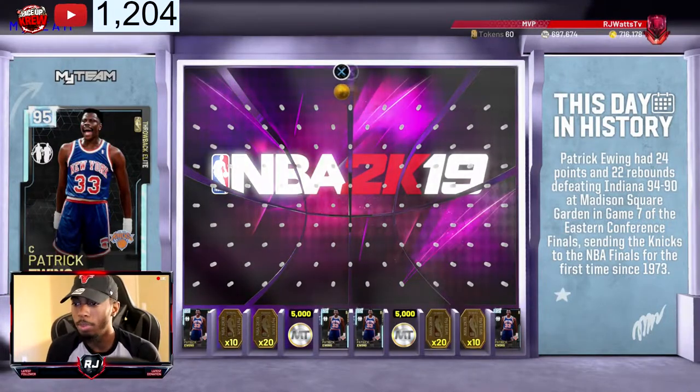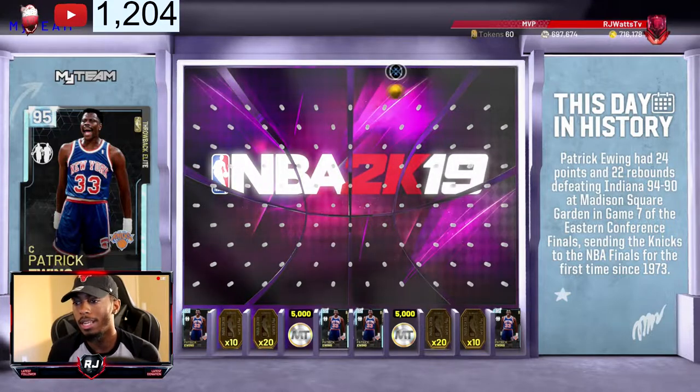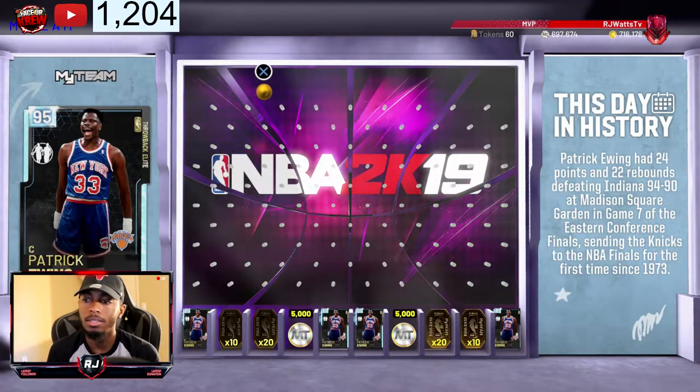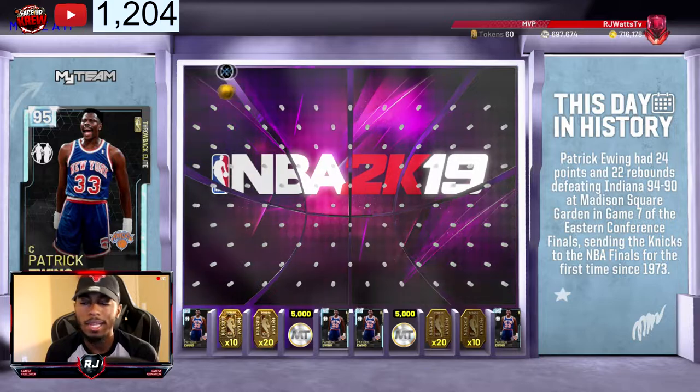Now every time with this ball drop, we see that they have the cards always to the left, and then there's two in the middle. Preferably I might just drop it a little bit to the right side of the middle, because you have the opportunity to get it right there with those two in the middle. But you've also got the tokens and the MT — if I'm getting tokens, please let it be 20.